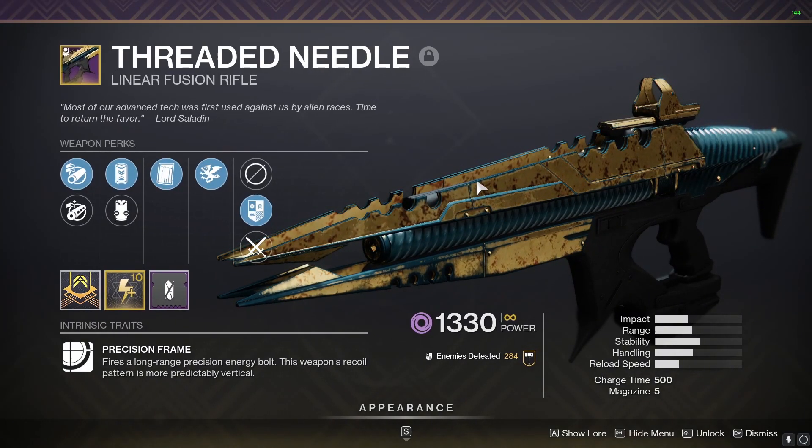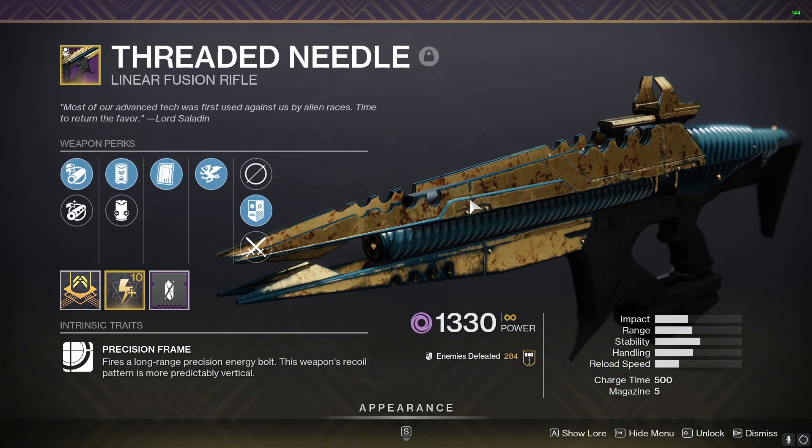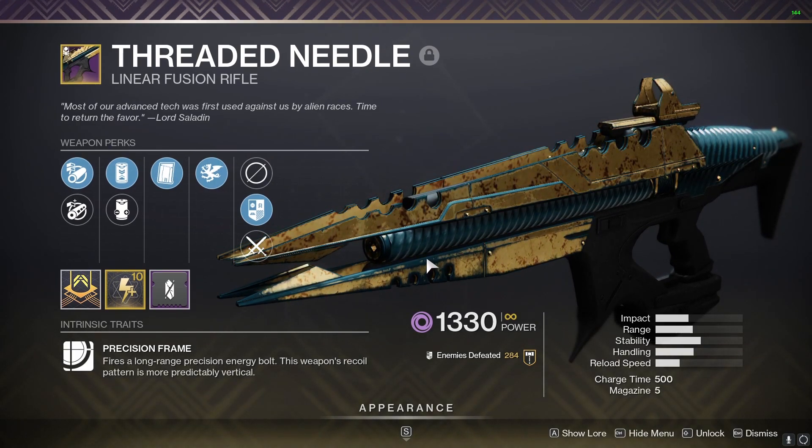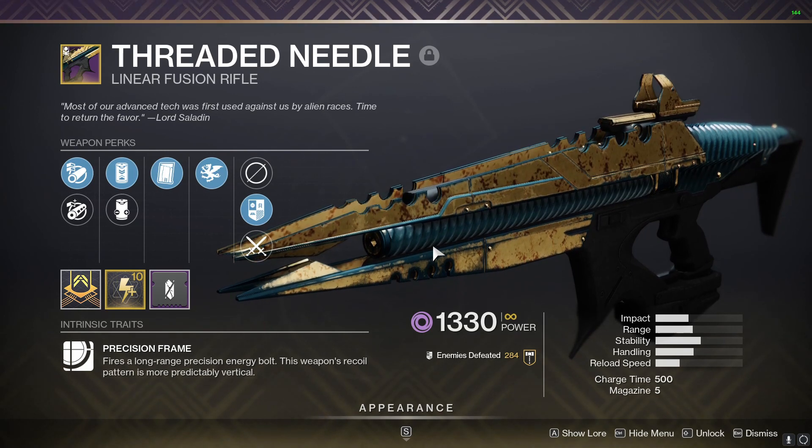Hey everyone, my name is UnderratedMax, and this is how to get Threaded Needle as of late 2021 in Season 15, also known as Season of the Lost. The Umbral Decoder will be your best friend here, and these are the ways to get it.